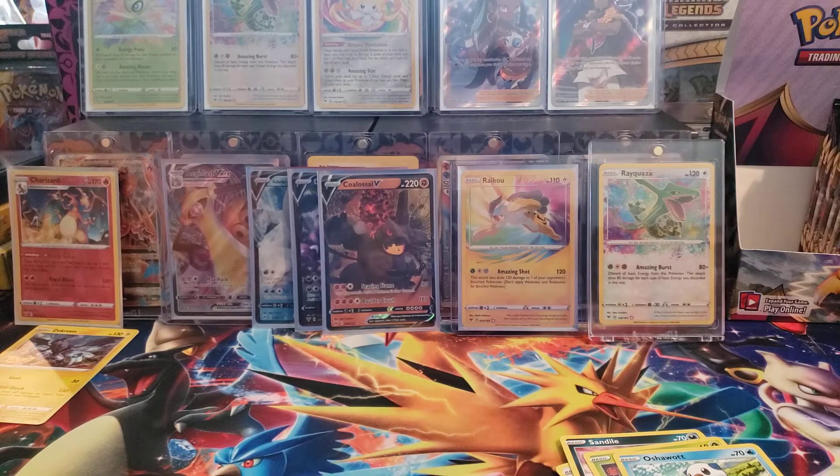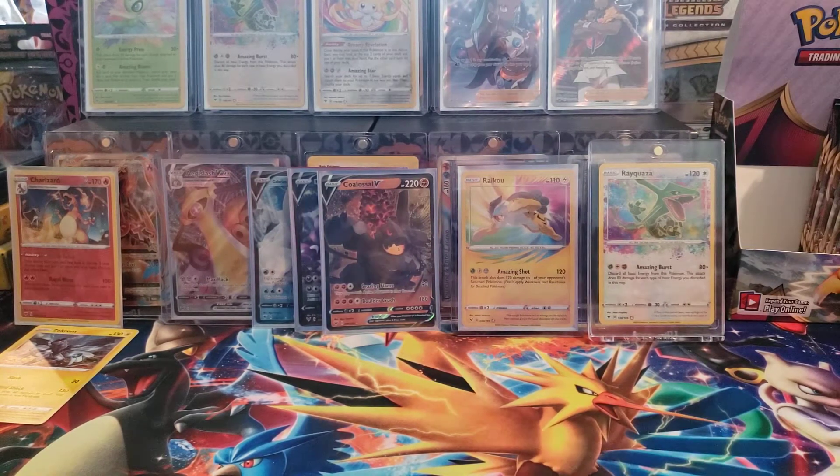That's a Reverse Holo Rare Shaman - that's cool. There's a V Pikachu, V-Max, V-Max Rainbow Rare, and a Full Art V. So there's four nice Pikachus in this set.